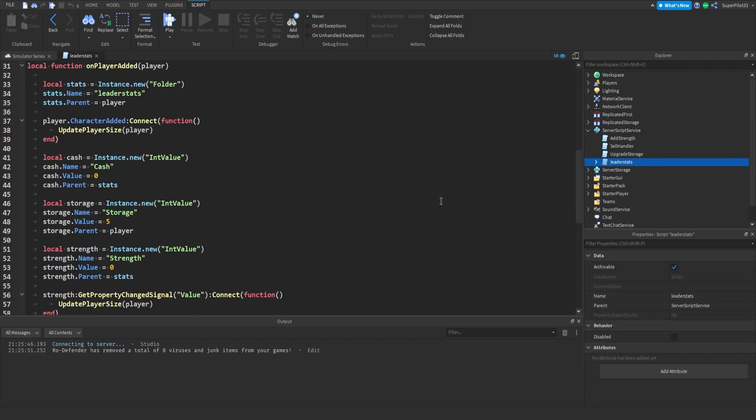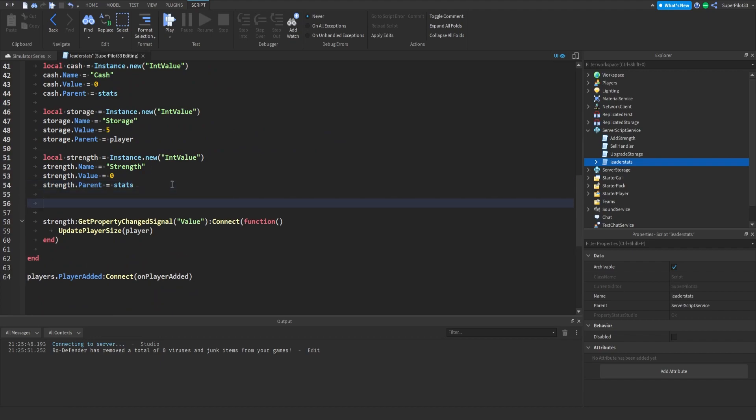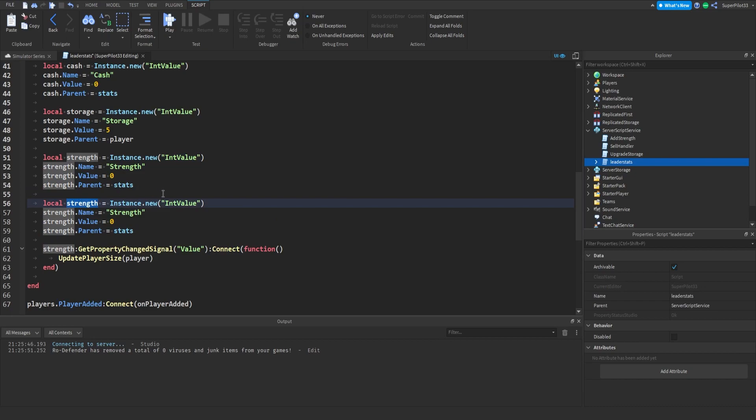So, inside LeaderStats, I'm going to scroll past all of this stuff and down here by the Strength, you're going to drop down and copy this whole section of code — LocalStrength down to Strength.Parent — and paste it in on a new line. The first thing I'm going to change is call this Rebirths, and then we're also going to change this to Rebirths. So basically, I'm not going to explain it — just go ahead and copy it the same way I do. We set all the Rebirths and Rebirth.Parent equals stat. That's basically how rebirths are going to work.